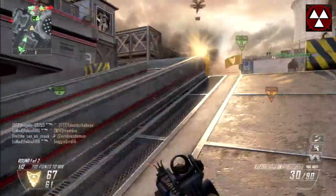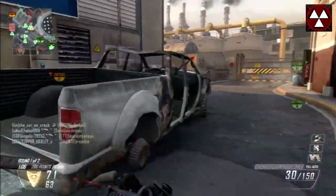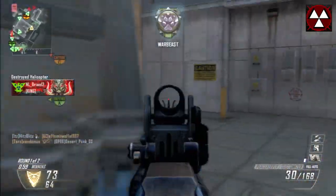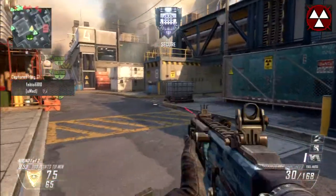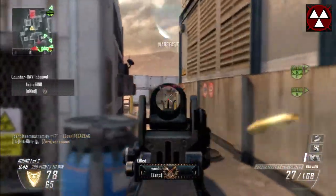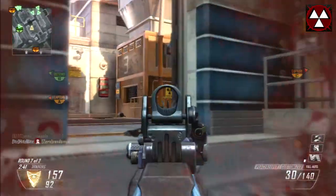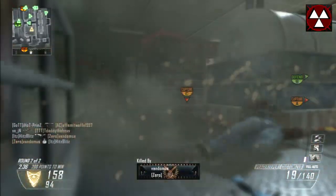In terms of perk 2, I have Toughness and Scavenger — those are the perks I use the most. Toughness I use a lot especially in automatic weapons because you need to shoot and be accurate, so it's definitely a cool perk. Then of course Scavenger — I tend to run out of ammo really fast with this weapon. It's one of the things I dislike about the Peacekeeper; I always run out of ammo, which is kind of frustrating, and that's why I need Scavenger.